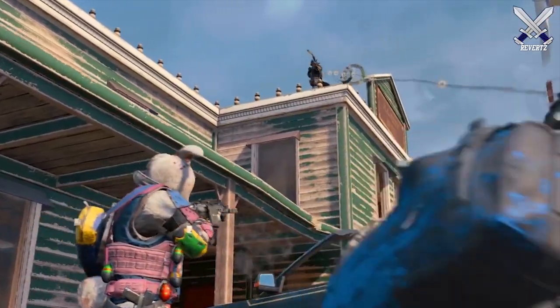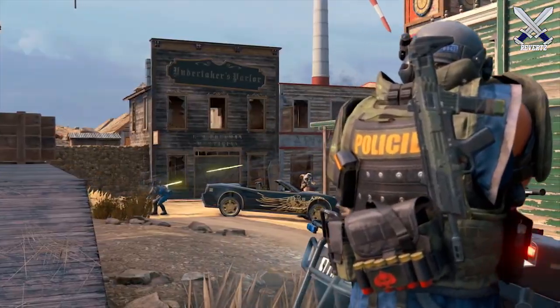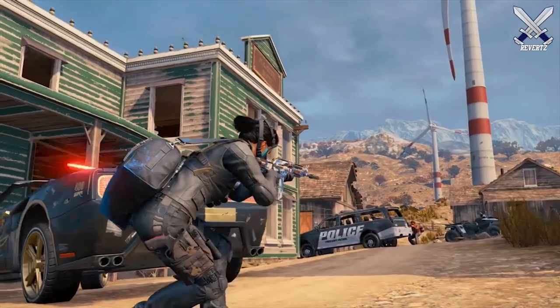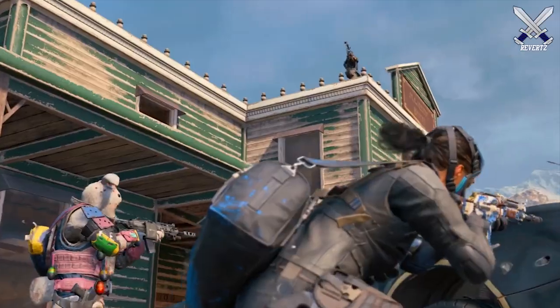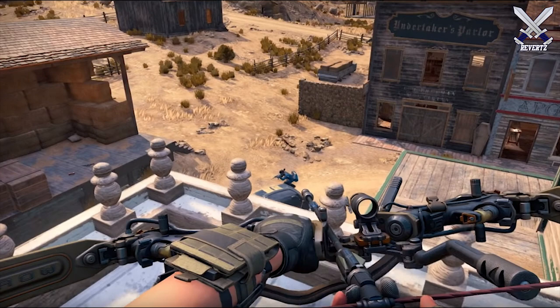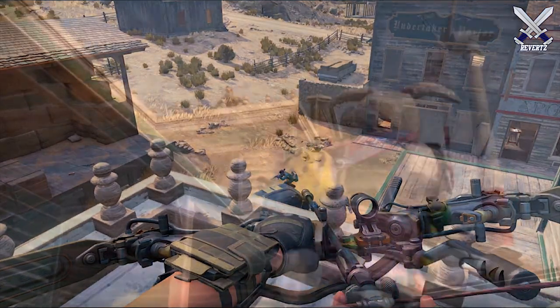I'm excited for that because it adds a lot more customization to the game. Next up, we can see Outrider, which is one of the new specialists coming to Black Ops 4. She also has a skin unlockable in Blackout alongside the space gorilla from Dead Ops Arcade. Outrider approaches a squad with a crossbow, so that's going to be one of the new weapons available to be picked up.